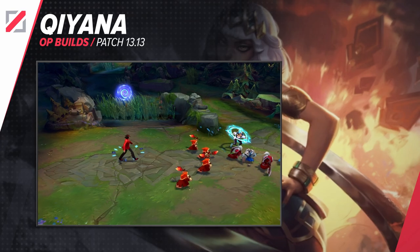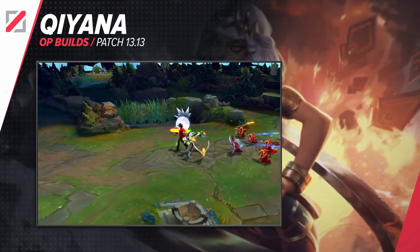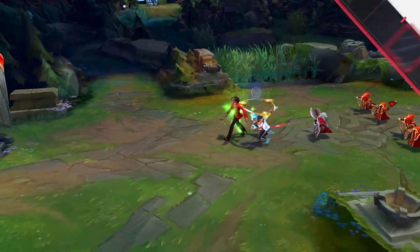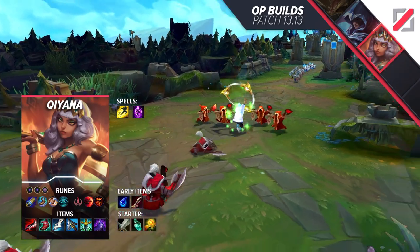First we have Kiana, and her quick combos and high burst damage are the name of the game. With runes such as First Strike, Magical Footwear, Biscuit Delivery, Cosmic Insight, Sett and Impact, and Treasure Hunter with two adaptive and one defensive shard, you'll be best suited for lane.